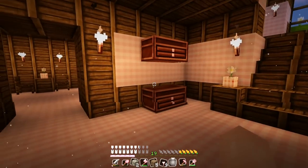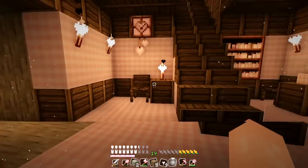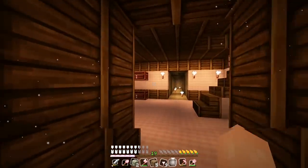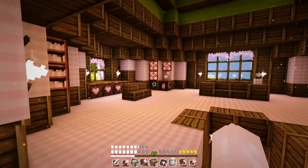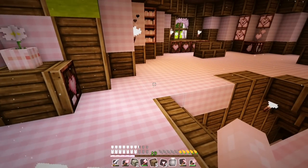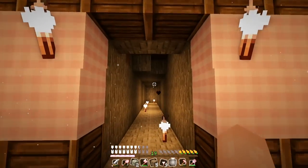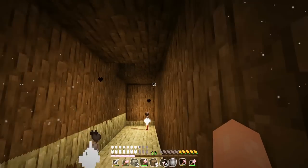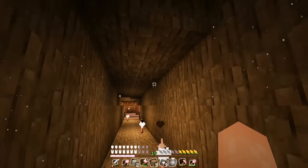I thought I would do that every other video just to keep it entertaining and fun for you guys. So in our last episode we decorated — this was the kitchen, over here was the little chest area, and up here was the living room. I couldn't place a lot of the furniture down from the furniture mod because it wasn't working. I've been trying to fix it, but it says that some of the furniture isn't in the mod. If any of you guys know what's going on, please let me know in the comment section below and maybe we can try and get it fixed.